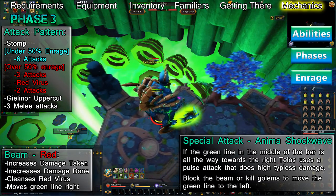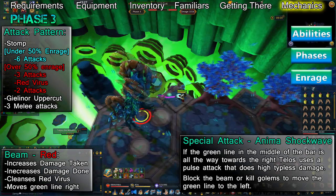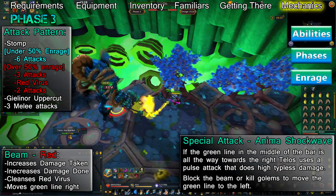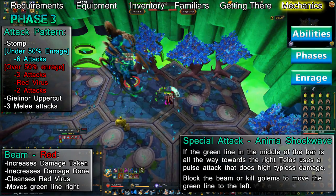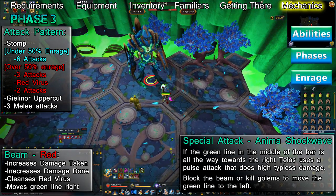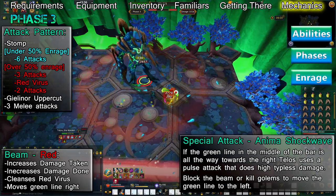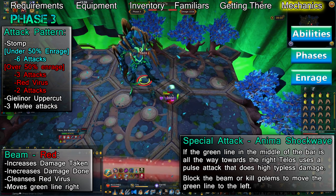A beam of red anima appears throughout this phase. This beam will increase the damage you deal and the damage you take. The special bar now has two red sections at the left and right and a green line that starts out in the middle. The red beam pushes the green line towards the right if Telos comes into contact with it. The red areas of the special bar increase in size as Telos becomes more enraged.